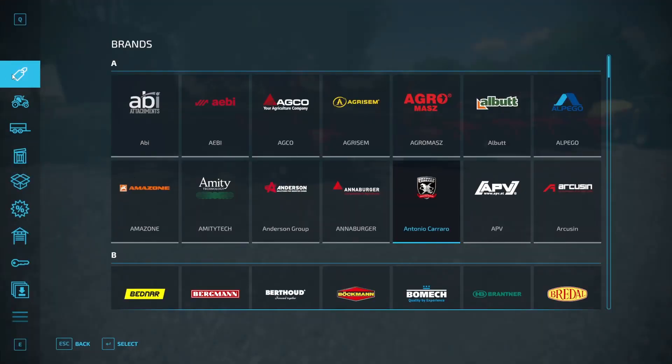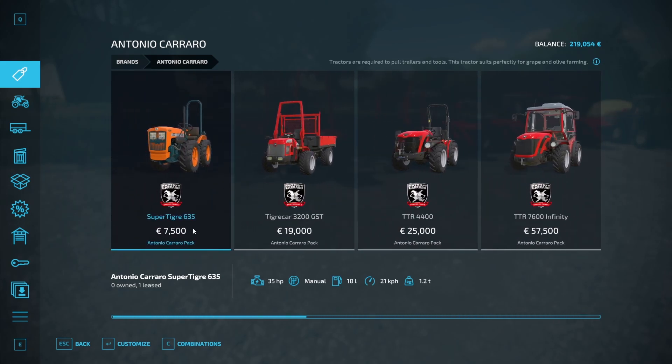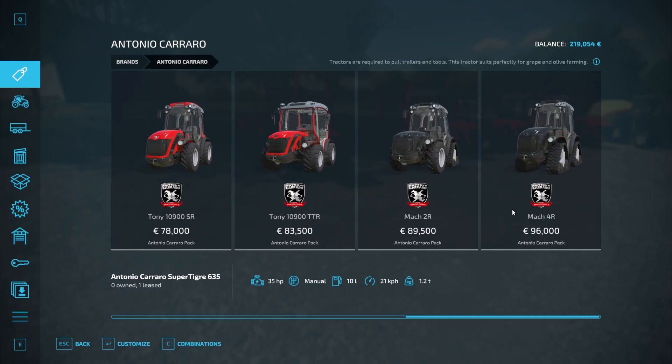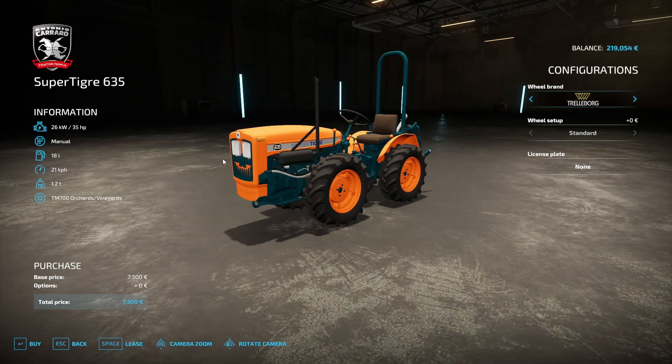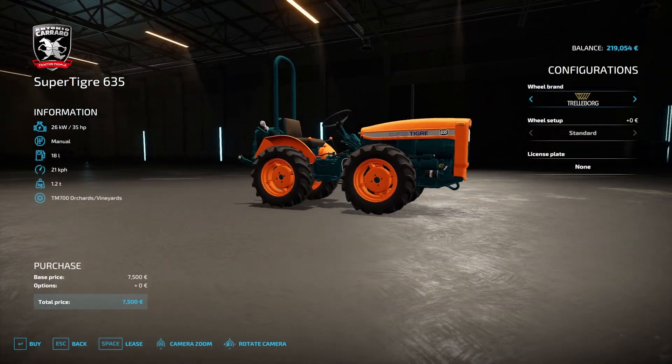We're going to the shop, going to the brands section. We've got 10 vehicles in total — the cheapest one is seven and a half thousand, all the way up to 96k. The first one is pretty much basic — it is a Super Tiger.